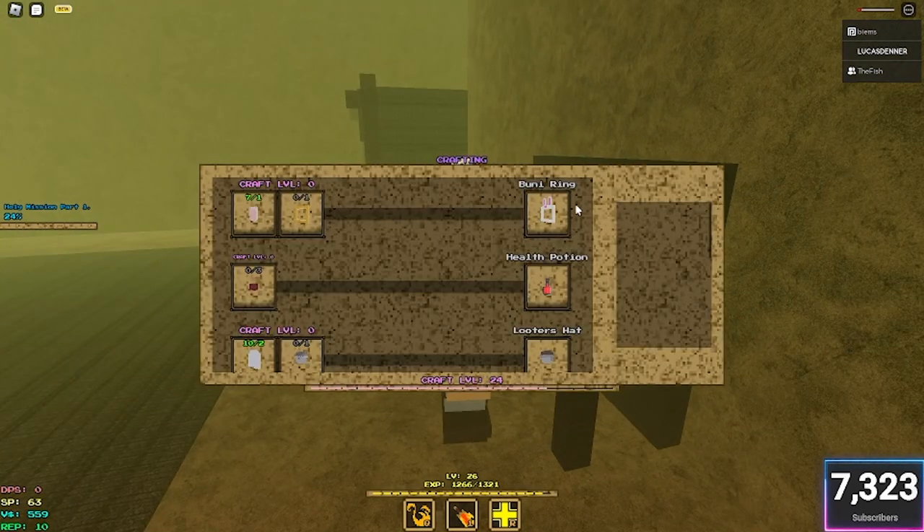To craft the Astral Presence, you need to come over to the crafting grid. There's normally one in each town. This is the desert, so you can just look for it here. But there's also one in the start of town — there's one pretty much almost everywhere.